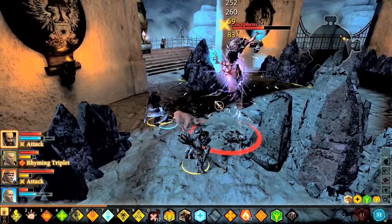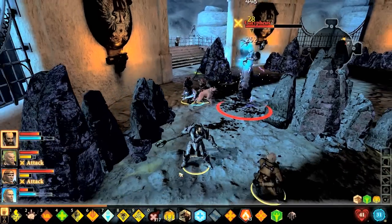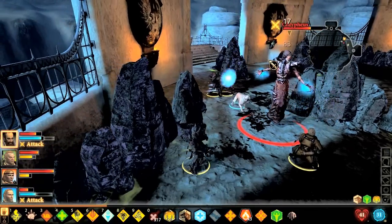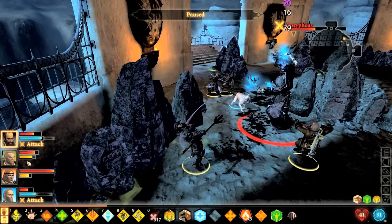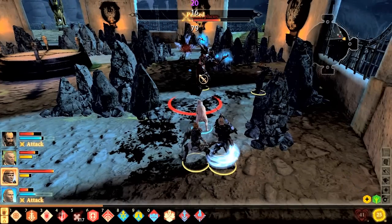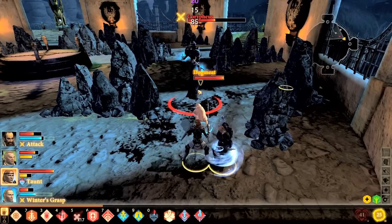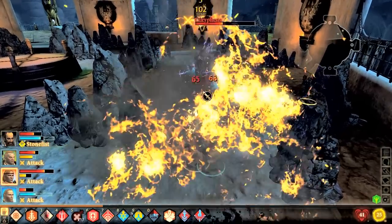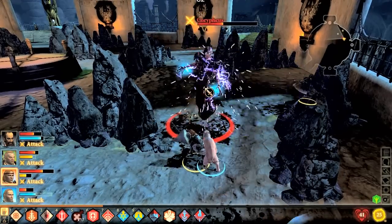You can ignore that advice because it doesn't actually do anything. You don't need to stun him, you just need to hit him a lot. And he, of course, will go straight for Varric, because that's what people do with rogues. Well, that didn't work at all, but that's okay. I think we will survive.